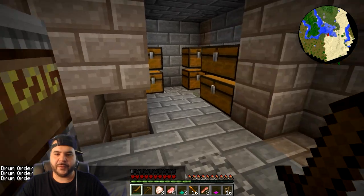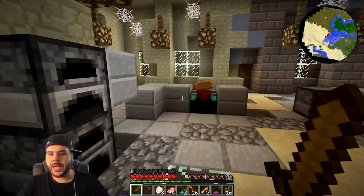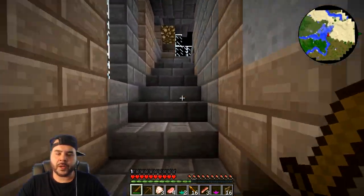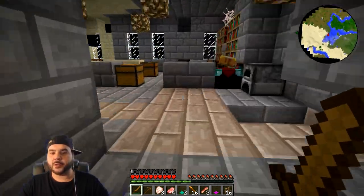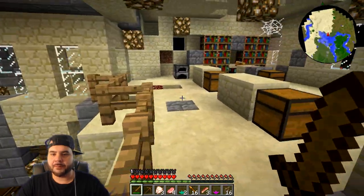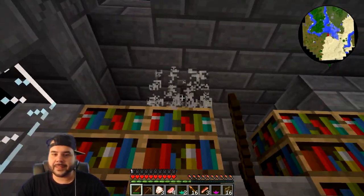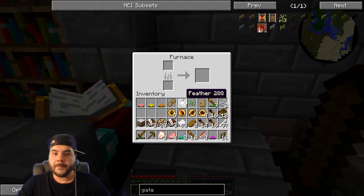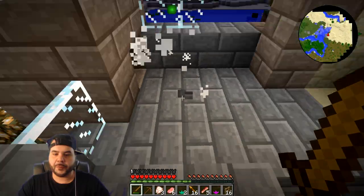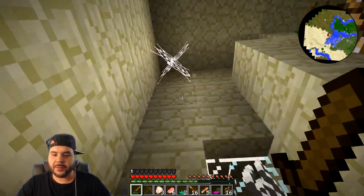We should start moving everything downstairs now. It's nighttime — I can't do anything outside. Then we're going to go get glass to cover this stuff up. I'm going to make this home, it makes so much sense. I wonder why there's just a random gold block there, and what these drums do. I feel like I'm going to summon some weird monster and it's going to eat my face. The layout's pretty simple — double stairs going down, I get it.